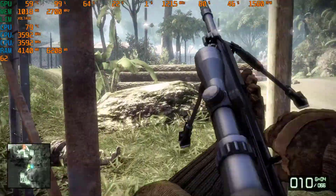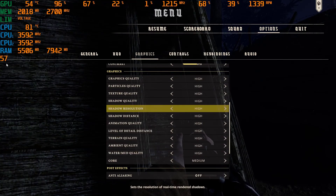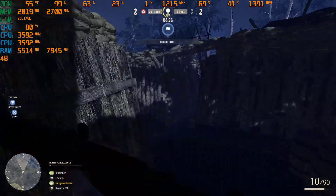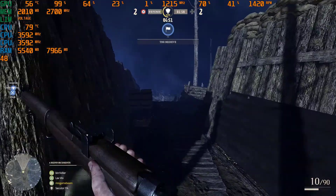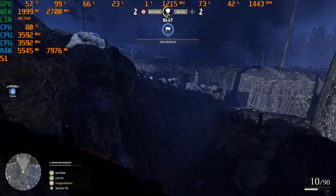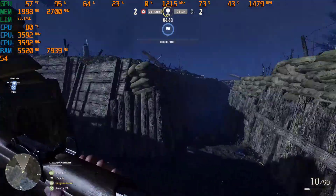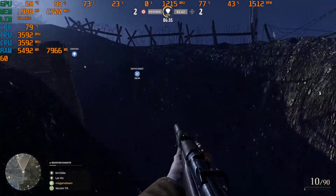Moving on to the next game, which is Worden. I tested Worden at 1920 resolution with the highest settings possible, and I got FPS in the 47 to 48 range, which is really good and very playable. It's great to see that from a PC built for only $200, and I'm really happy with the performance it's giving me.